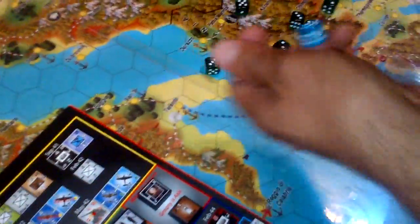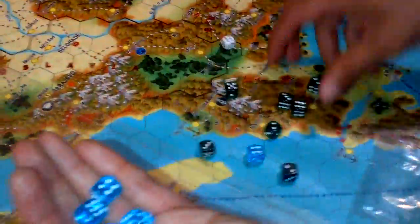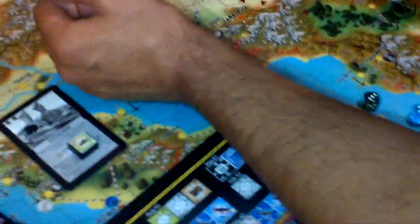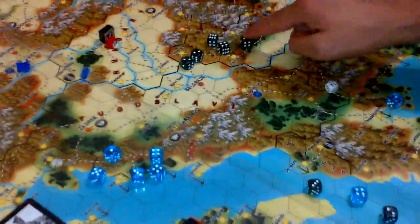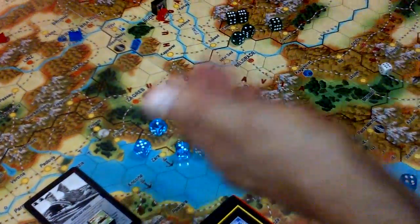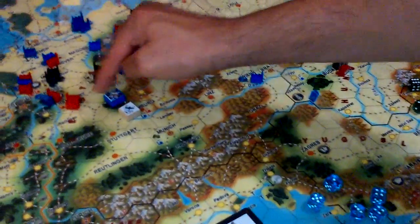The roll is simultaneous. In my right hand I have the Germans, the others are the British. The Germans score 2 hits while none for the British, so the 5-step bomber is rotated down to 3.